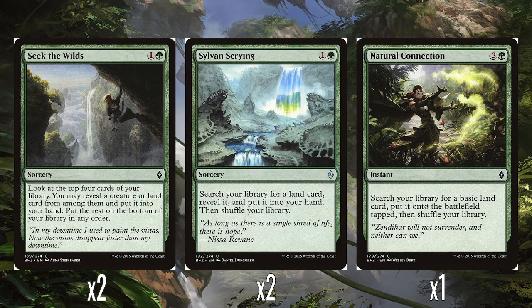Two Seek the Wilds — 1 and a green. You look at the top four cards of your library, reveal a creature or a land from amongst them, put it into your hand, and the rest on the bottom of your library in any order. Find a land if you desperately need it for triggering landfall, or more likely you're just going to pick the best creature and use it as a limited tutor effect. Two Sylvan Scrying — 1 and a green. You just search your library for a land card, reveal it, put it into your hand, then shuffle. This can get any land, not just basic land. It's a reprint from Mirrodin block, Fifth Dawn I think.